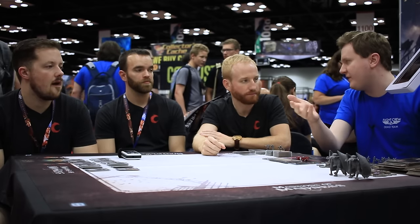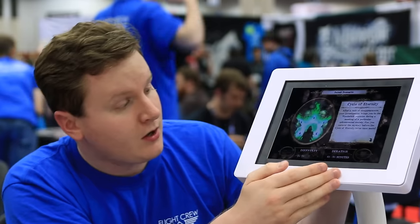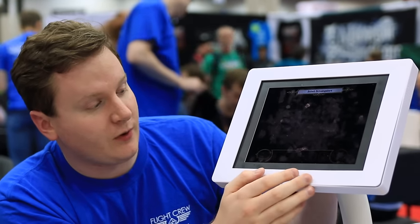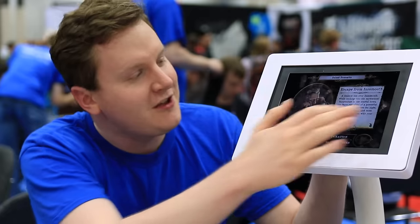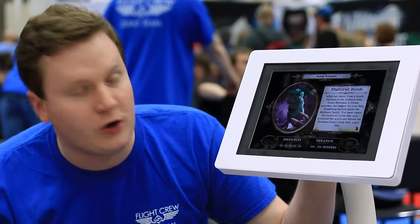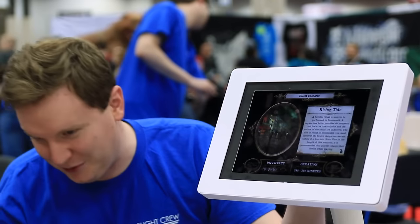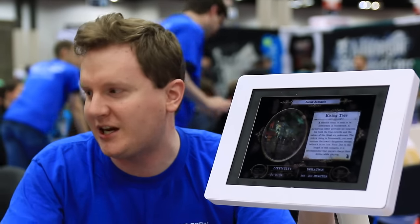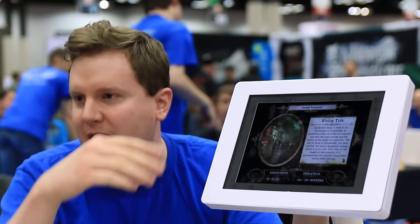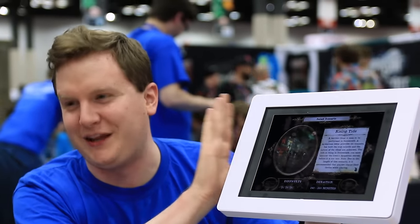We're going to start a scenario — the first basic scenario, which is Cycles of Eternity. It goes for about 60 to 90 minutes, but we're just going to abbreviate that a little bit. The app tells you the difficulty. Cycles is a two out of five difficulty. We've got Escape from Innsmouth, which is four out of five — that one's intense, you're constantly being harassed by the locals. We've got Shattered Bonds, which is a bit longer. And then Rising Tide, which when it says 240 to 360 minutes, it is not kidding. It's a multi-day exploration with multiple in-game days, each with a different map. It recommends you have your device hooked up so it doesn't run out of battery, and it uses the save-and-come-back-later feature as well.